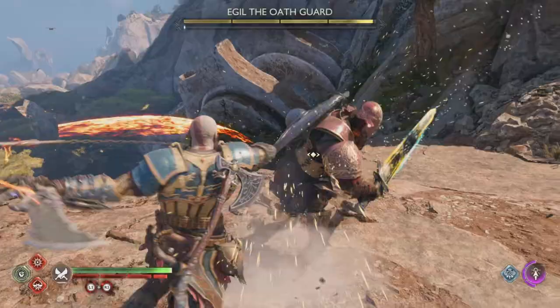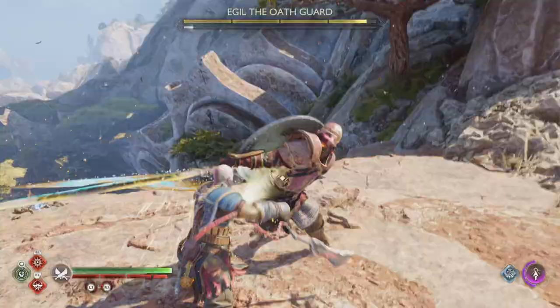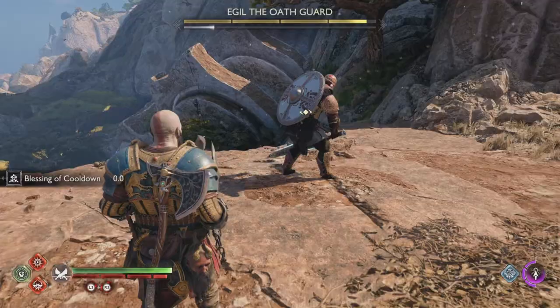If he doesn't do a downward swing with a red circle, jump to the left or right. But don't dodge too early, because if you do, his swing down may follow a bit and you'll get hit.